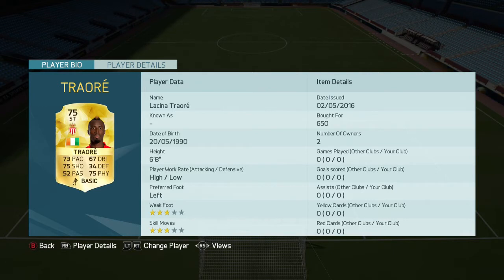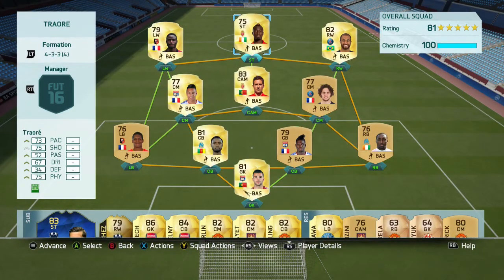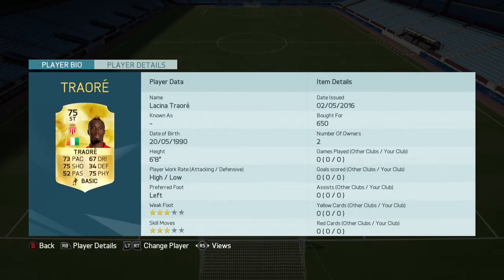He has high-low work rates, and I picked him up for a price of 650 coins. Which when you look at his stats, and the fact that he's 6 foot 8, playing in a decent league — Ligue 1 — 650 coins looks like an absolute bargain. His in-game stats I haven't actually looked at yet, but his card stats look pretty decent for a 75-rated card, and the fact that he's 6 foot 8.